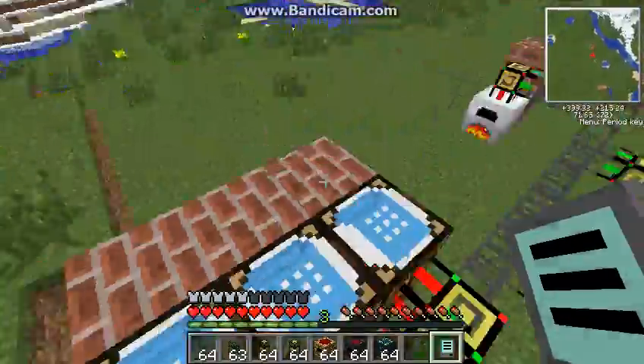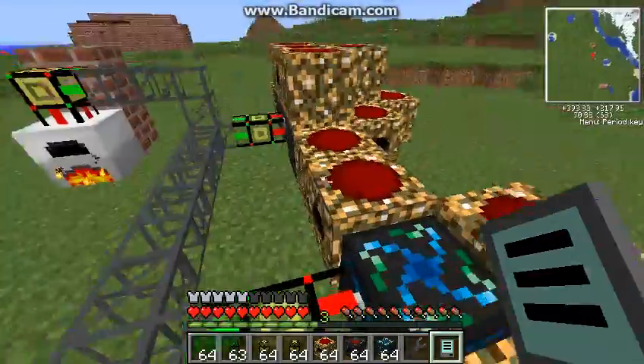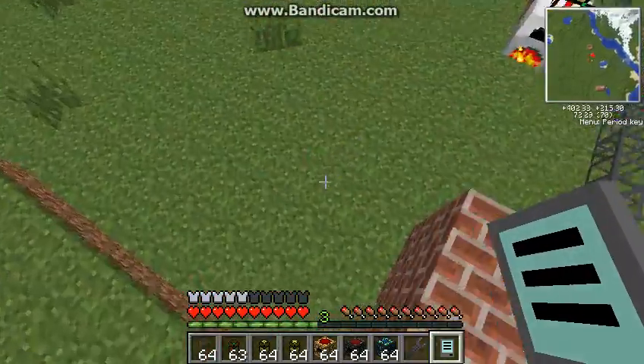I'll be showing you guys how to do that. You can build it, make anything you want from here. You can make it so it has diamonds in it even, or gold, or anything. And with these crafting tables, you can make it craft anything you want to.